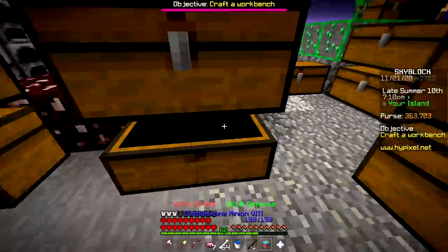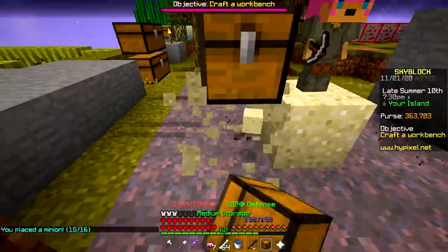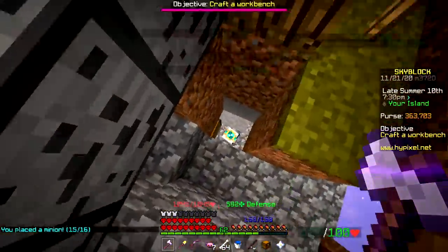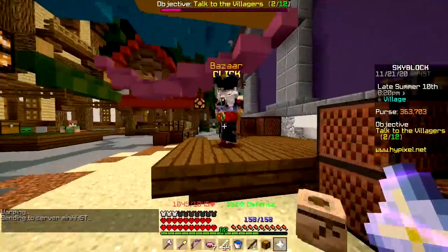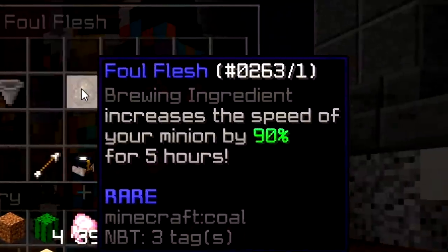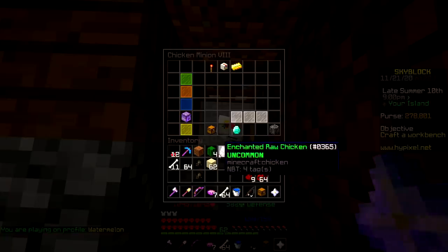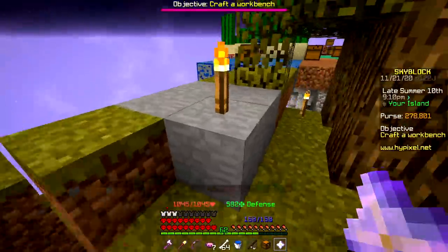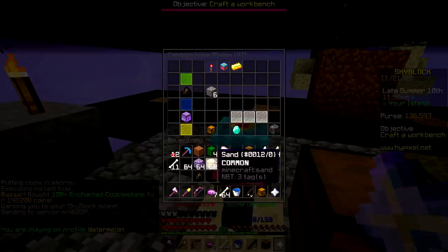I think cobblestone is to place. I will need super compactors after all. I'm gonna take the super compactor from the skeleton minion - I don't really need bones anymore. This guy would be instantly full without it. I'm gonna buy some expensive fuel because I want to get the collections by tomorrow. I'll buy some flesh - 90% faster for five hours - give one to the goblin minion and one to the chicken boy.